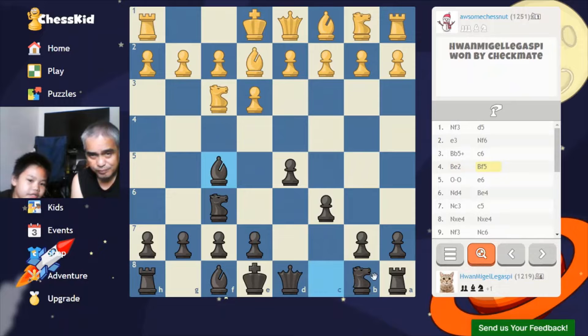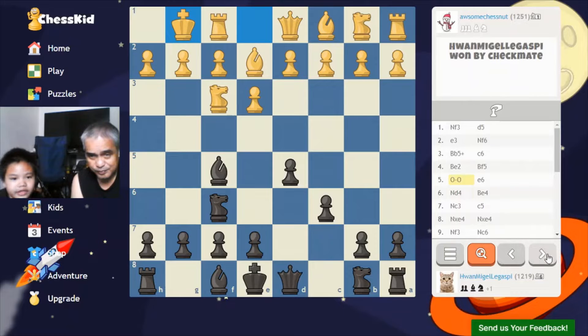I developed my bishop to F5 and he castled on the king side. So why is castling important? So that the king is defended — the king is safe. Also, you have a higher chance of winning when you're castled because your king is defended.